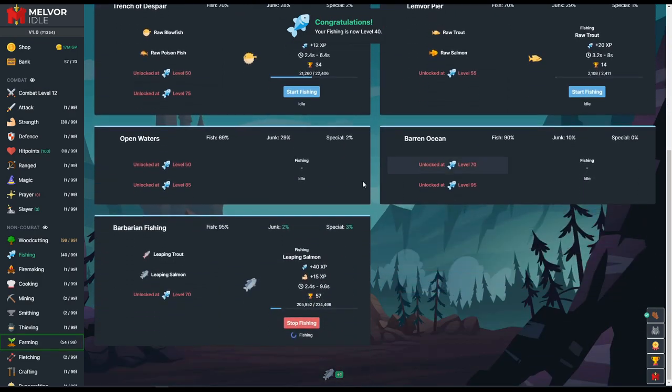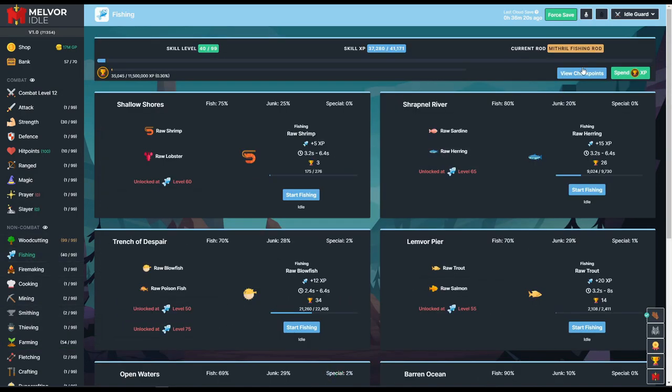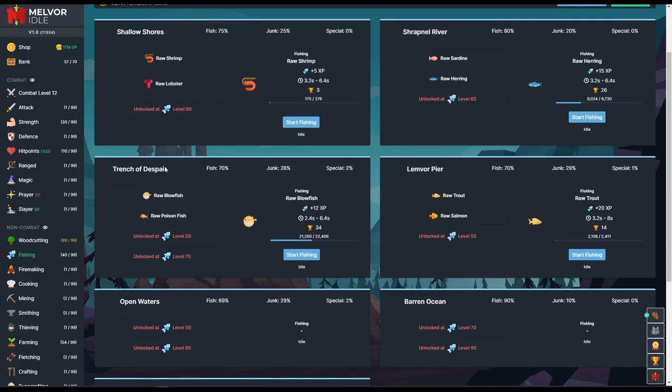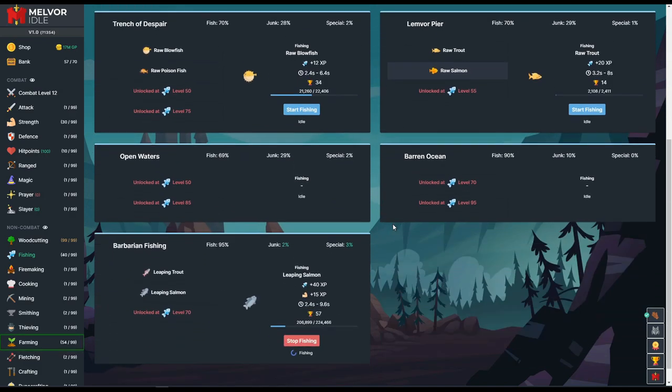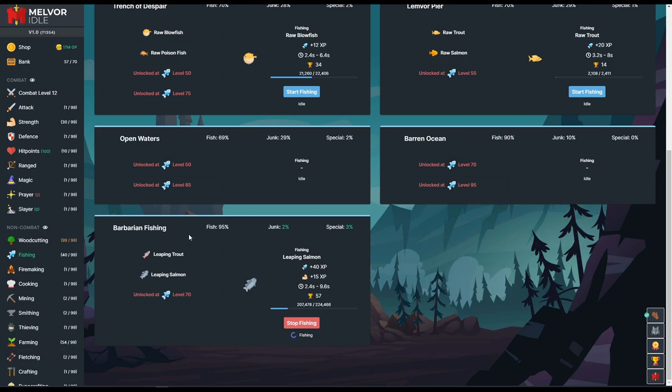We just hit level 40. We need level 50 for the next unlock, so I got excited for nothing. We did unlock lobster though, which sells for a lot and heals a lot. But I'm not interested in doing that until level 70 — mostly I want to farm up the special items and get our strength stat up. I'm going to keep going on leaping salmon because even though we won't get strength to 99 from this, we are definitely going to get it up there.